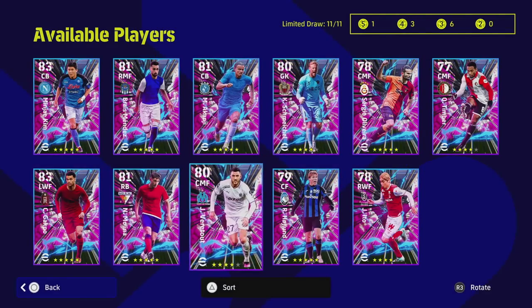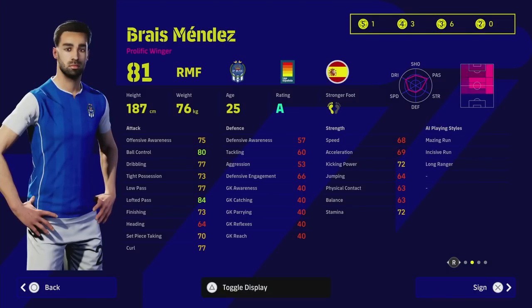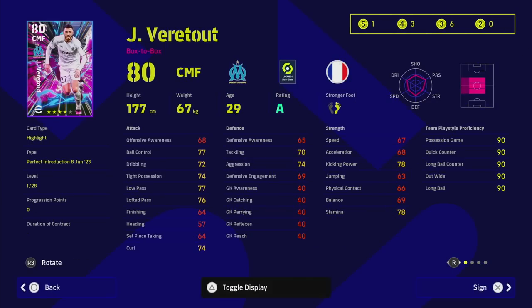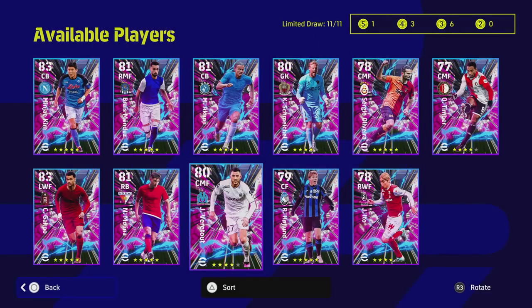I don't recommend Mendez — even with good skills, he's too slow for a prolific winger. I also don't recommend Vertú; he's a box-to-box but too clunky to use, and four-star contracts are valuable enough that you should hold out for better additions.